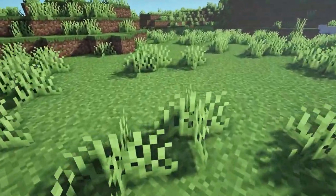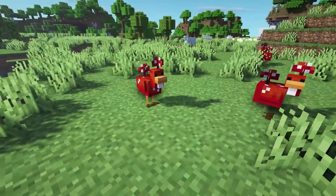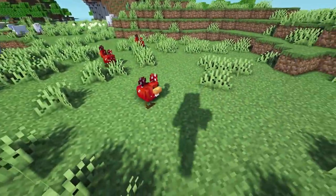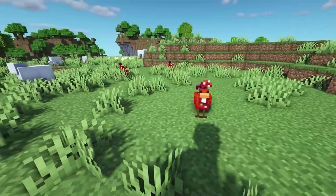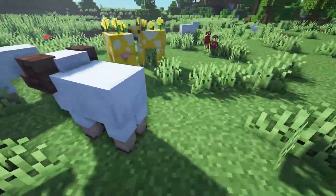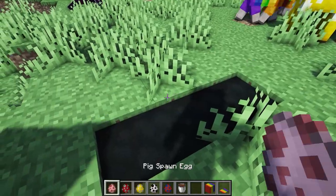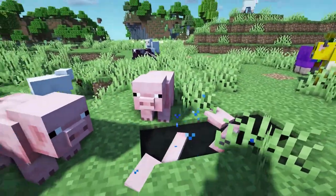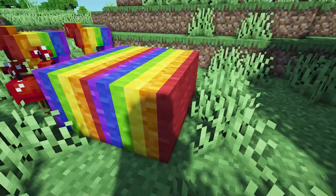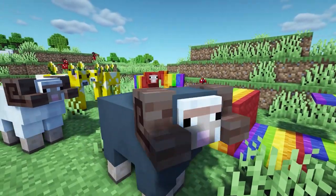This next Minecraft mod is called Earth Mobs and it adds really cool mobs from Minecraft Earth, such as mushroom chickens, cluckshrooms, it adds moo blooms and sheep with horns as well as rainbow sheep. It adds muddy pigs which you get from pigs going into mud — they'll come out with a little flower on their heads coated in mud. When you shear the rainbow sheep you'll get rainbow wool and you can make it into carpet.